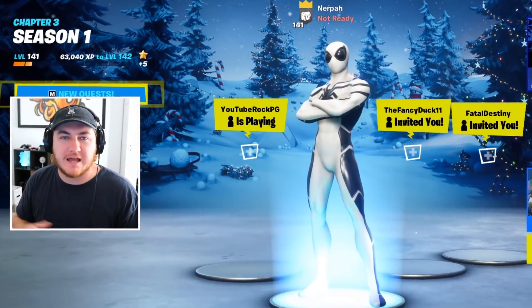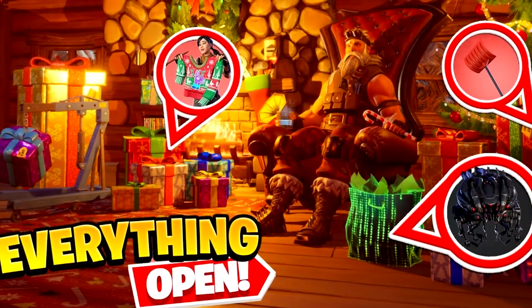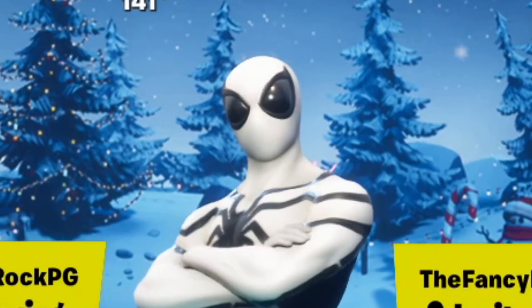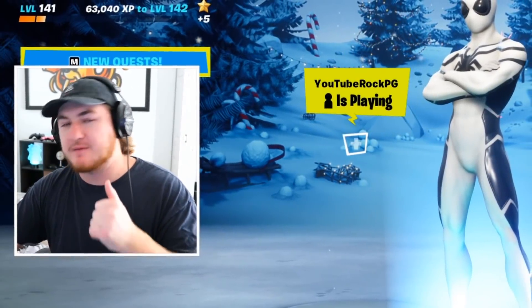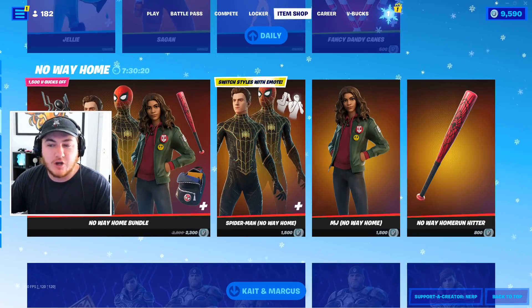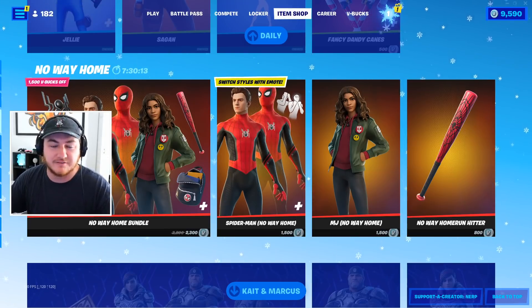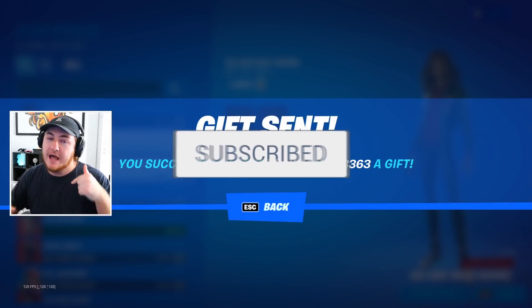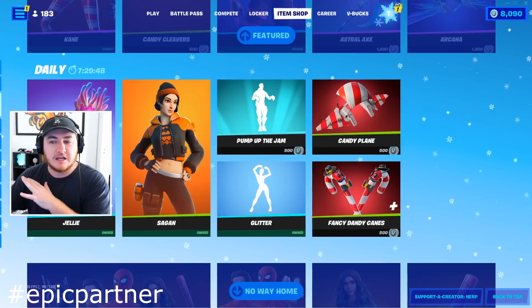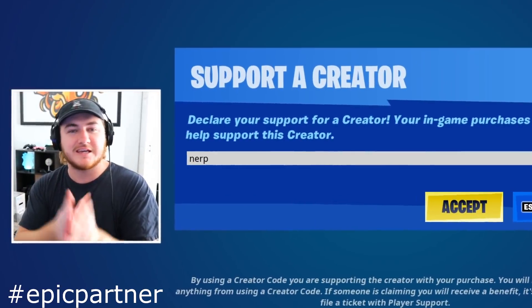Welcome back to a brand new Fortnite Battle Royale video. Today we're looking at some secret rewards and giving you a full present breakdown so you know exactly which presents give what rewards and can get them in the order you want. We're heading to the item shop to send a daily gift to a lucky subscriber. I just saw the new Spider-Man No Way Home movie — absolutely amazing — so I'll be sending Spider-Man skins as today's gift. To be gifted in a future video, drop a like, subscribe with notifications on, and leave your Epic username below. If you're buying anything in the Fortnite item shop, use support-a-creator code NERP — N-E-R-P.